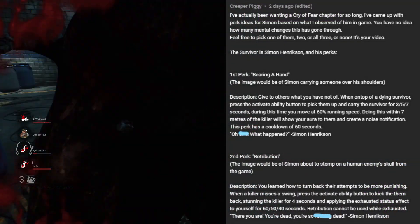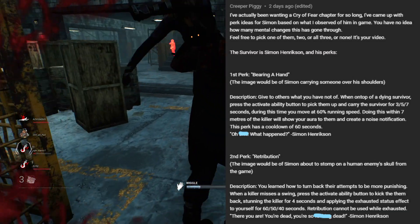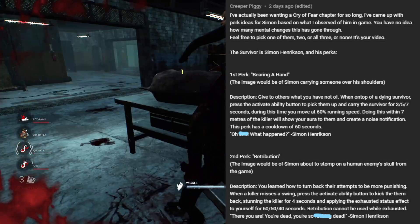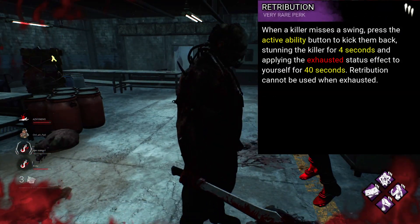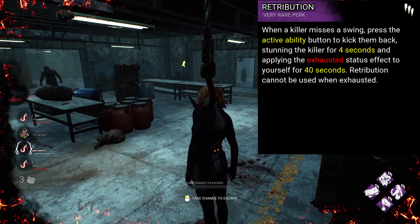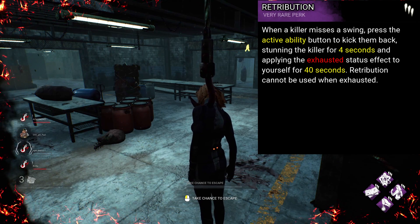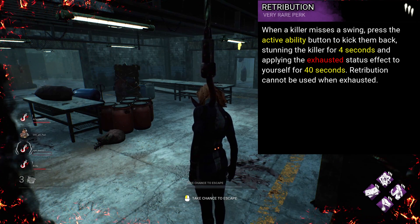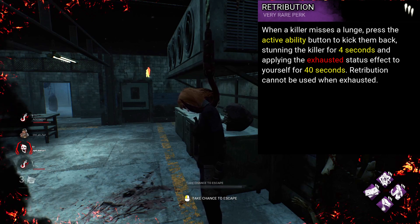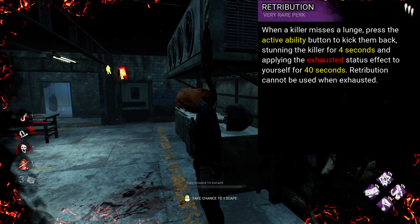Onto another cool exhaustion perk idea from Creeper Piggy called Retribution. When a killer misses a swing, press the active ability button to kick them back, stunning the killer for 4 seconds, and applying the exhausted status effect to yourself for 60, 50, 40 seconds. Retribution cannot be used whilst exhausted. This one is for all you 360 spin people out there. It's a different kind of exhaustion perk than what we currently have, and one that doesn't just focus on running away. It's pretty fair as long as the killer is disciplined with their swings. The only change I would make is to say the swing needs to be a lunge and not just a swing — otherwise survivors could body-block when a teammate is being carried and kick them out of the killer's grasp, which doesn't seem fair.